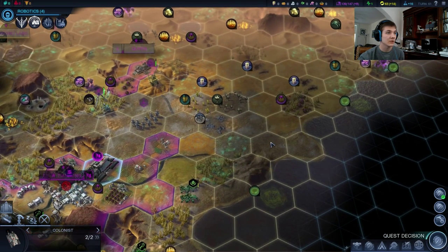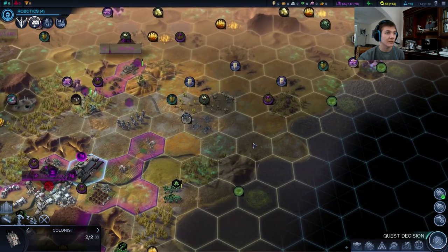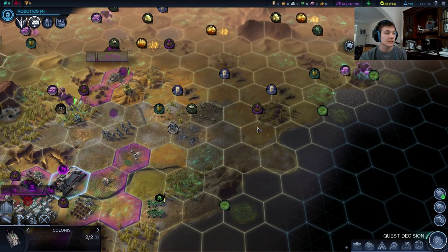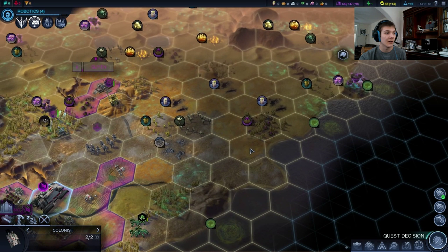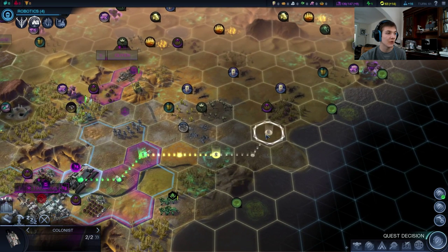We could also settle on the tundra next to the hill. That'll give us a little more access to production with the hill. But this is a great spot still, because you have fruit, access to two petroleum, and access to the hill. You know what? I'm going to settle there. Looks good.